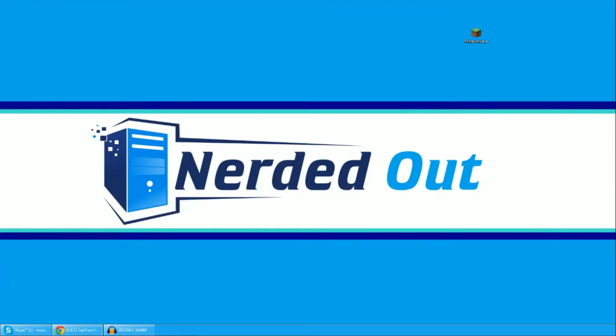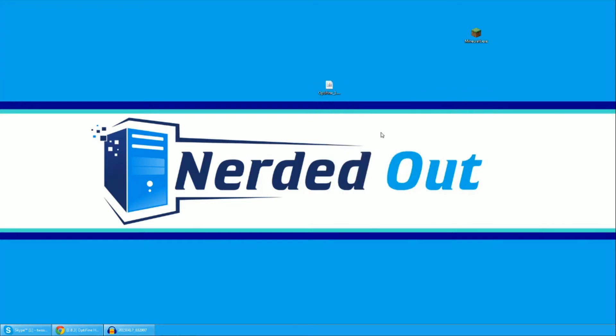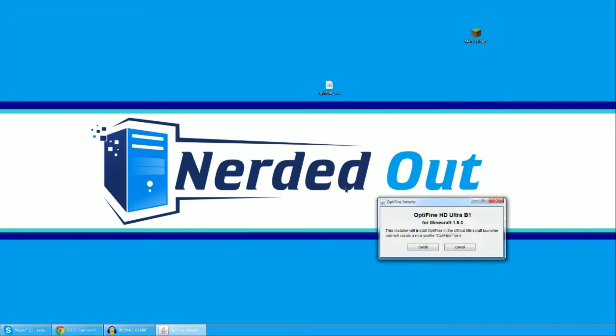When you get OptiFine on your desktop, find it — here it is. Everything's closed up, we're not running Minecraft so nothing goes wrong. You just right-click, click on it, and open with 'Java TM Platform SE Binary'. Nice and simple, then it'll pop up this window.